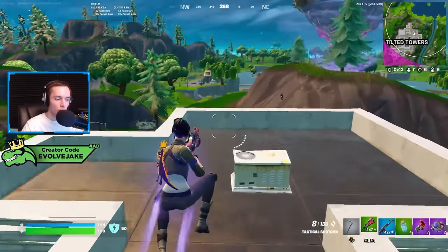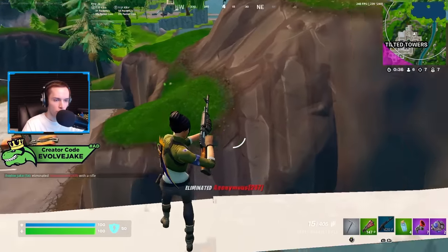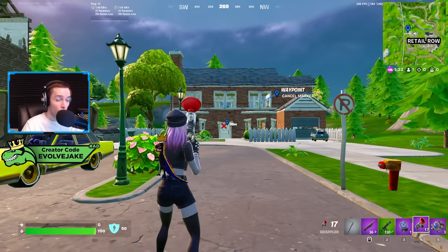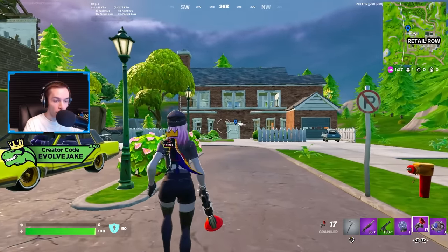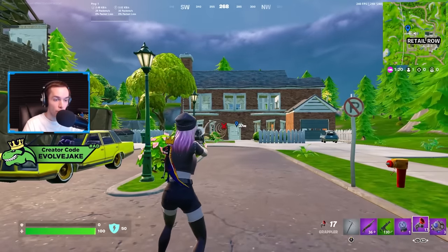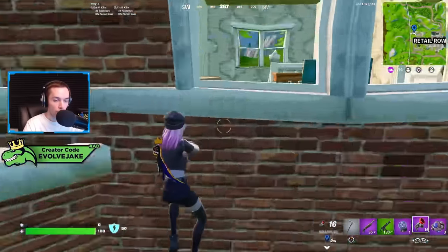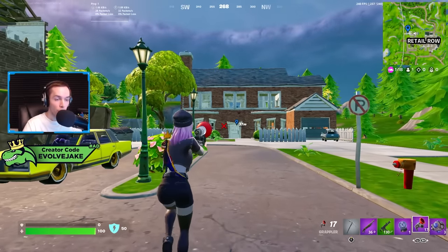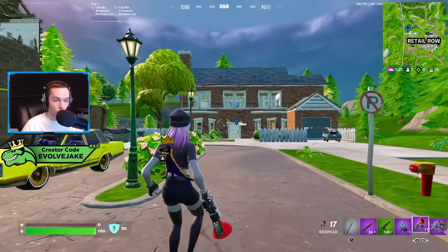There is some degree of familiarity you need with the arc of the grappler, but overall it's really straightforward. It has a range of about 36 to 36.5 meters, which is really far. There will be a little X next to your crosshair if you're out of range or there's nothing to attach to, and your crosshair will look normal when you're in range to grapple to something.